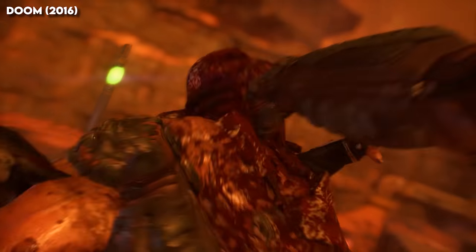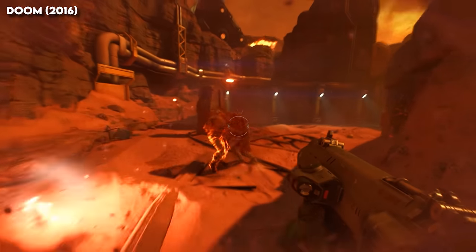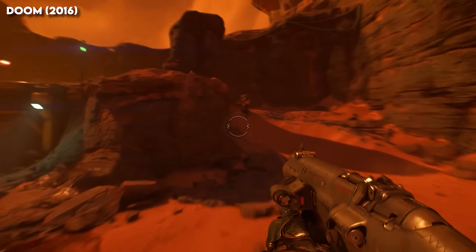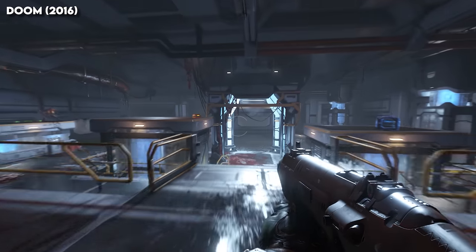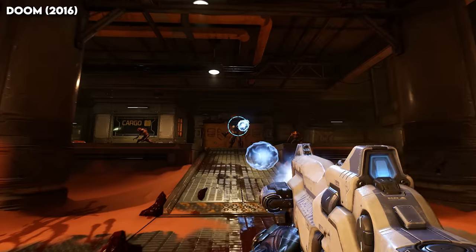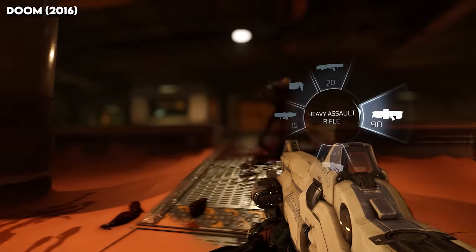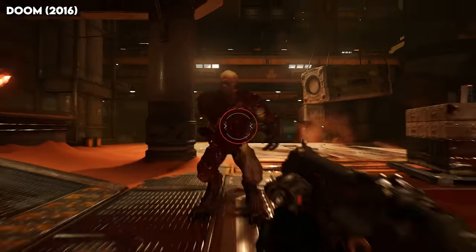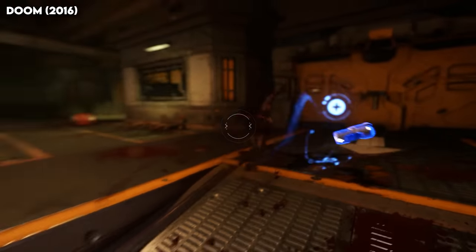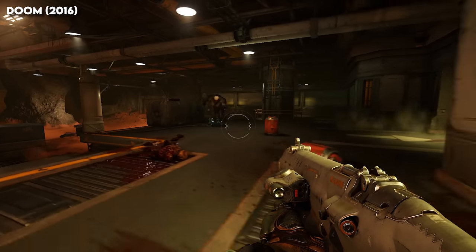One critical element saved from Doom 4 into the 2016 reboot was the glory kill: a mechanism whereby players can quickly and brutally eliminate an enemy whose health has been reduced to a particular threshold. From this concept comes the entirety of the game's core design philosophy known as push-forward combat. Glory kills have the added bonus of dropping health for the player when completed, and the chainsaw makes enemies drop ammunition. Both of these activities incentivise you to rush towards the enemy.